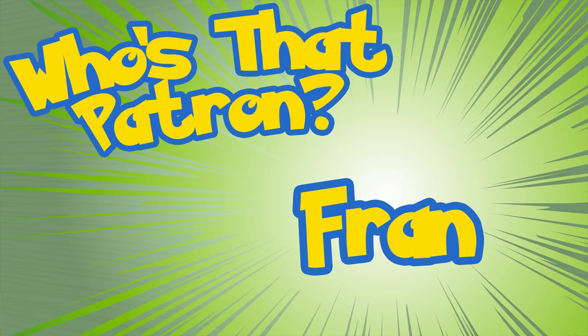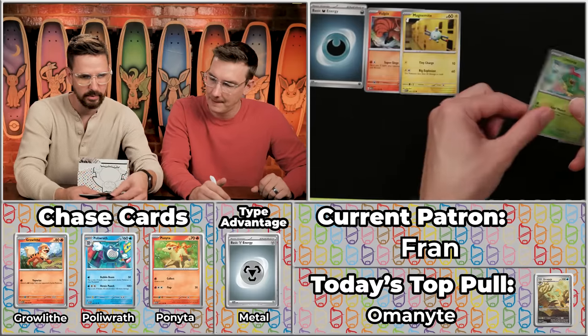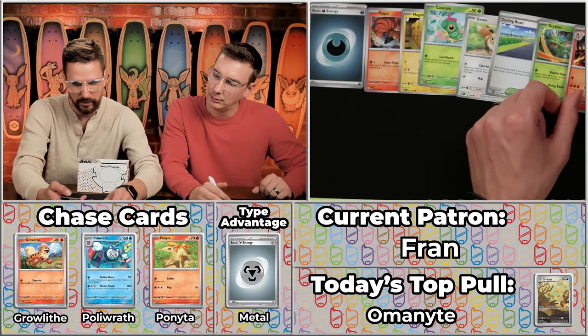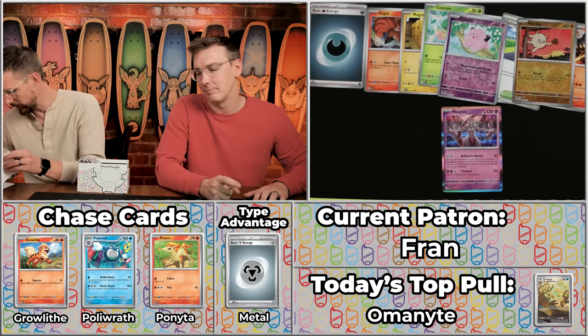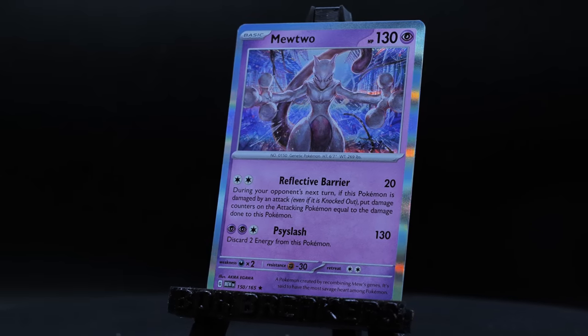Next up is Fran — coming off a very formidable 26-point season. We got the Dark Teardrop energy. The Vulpix, the Magnemite, the Caterpie, the Eevee, the Cycling Road, the Scyther! The Charmeleon — that's pretty fun. The Clefairy will not score. The Mankey will not score. And the Mewtwo! The Mewtwo looks awesome — that is a really cool one. Number 150 on the set. Only going to be worth about a point though. Well, good job Fran — at least you have Mewtwo, the most powerful Pokemon in the world.